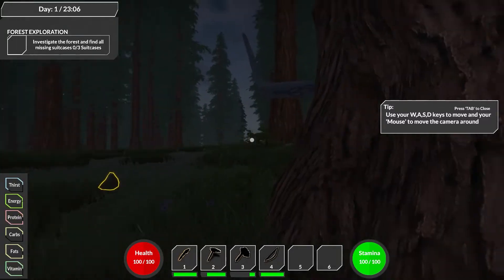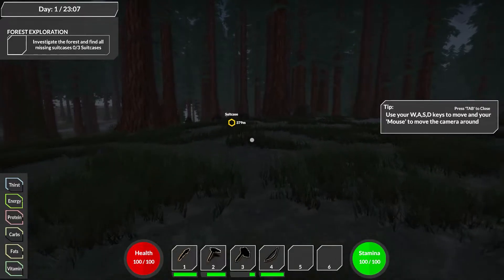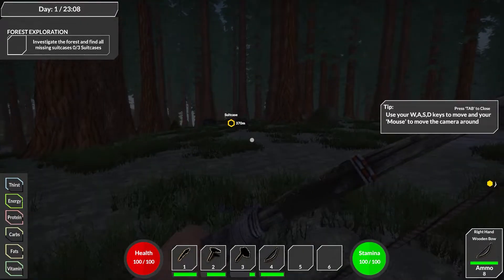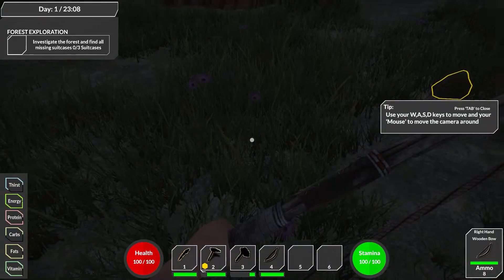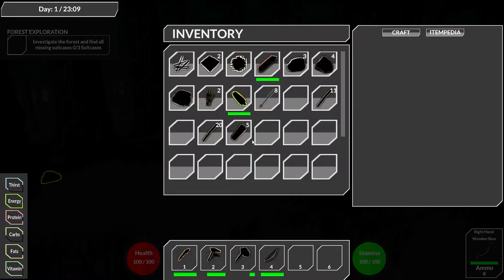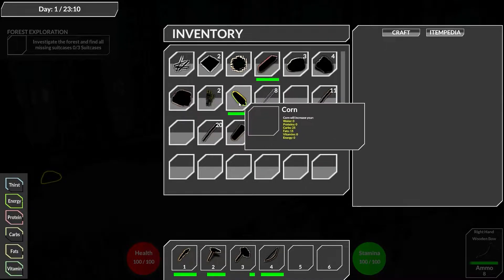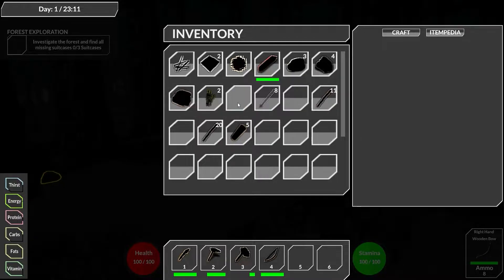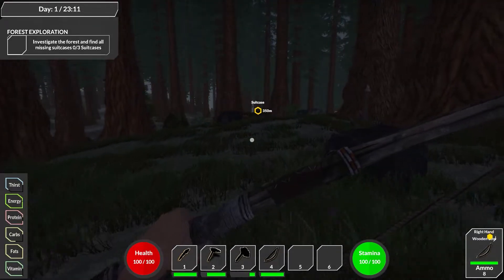Even though it's kind of dark, it will be daylight sometime soon. Let's pull up the bow and arrow just in case we can find anything. Hey, you see like a corn plant? Maybe that corn plant can help us with the carbs. Cucumber corn, fiber, corn — carbs: 25. Great, we got some carbs. Let's keep going and get some corn seeds.